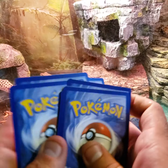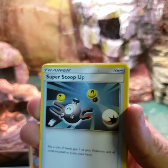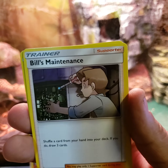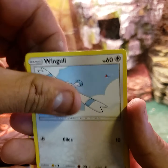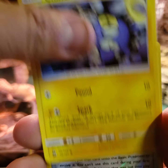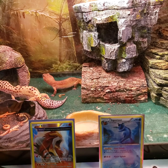Last pack: Fighting Energy, Super Scoop Up, Masquerain, Bill's Maintenance, Electrike, Wingull, Spoink, Clinchou, a Rare Candy reverse, and another Deoxys.